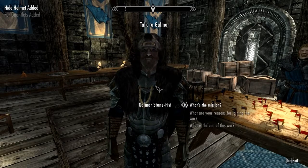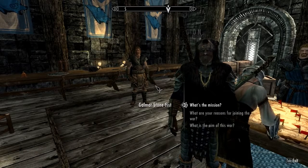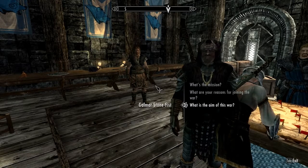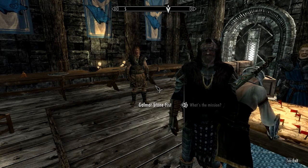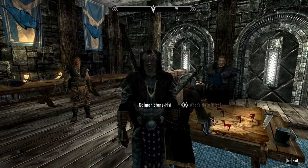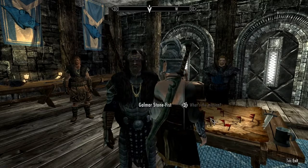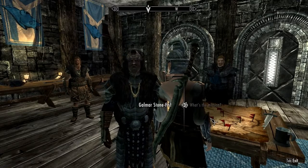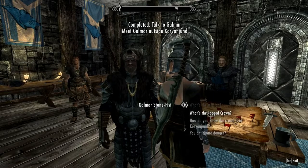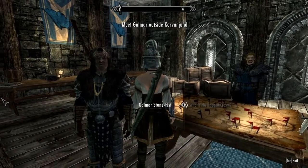Now you're one of us — you get to tag along on a little trip. 'You're a Stormcloak now, you ought to look the part.' We receive Stormcloak boots, gauntlets, and a hide helmet. But I need to check the armor rating on these. Galmar's mission: 'I have found the final resting place of the Jagged Crown. We're headed to Korvanjund — if King Borges is indeed buried there, we're bound to run into trouble.'